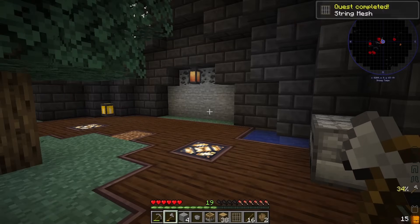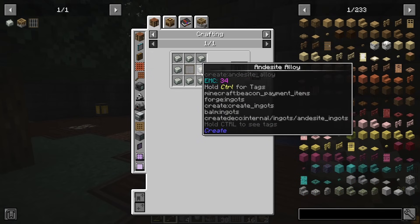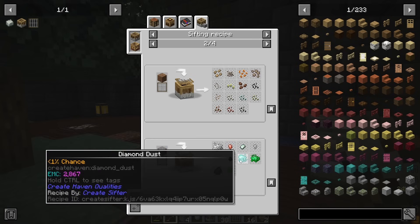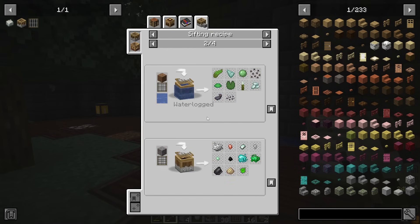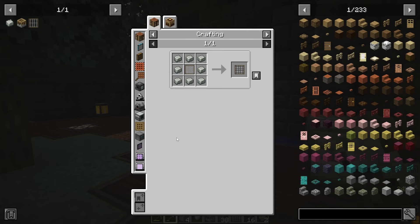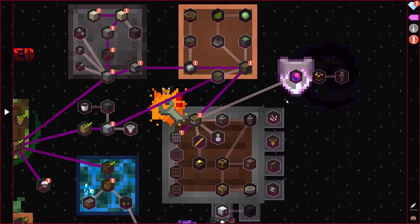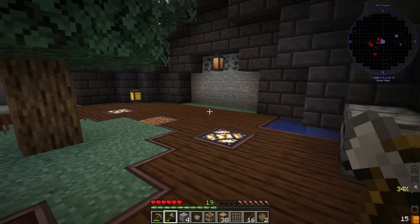The way you get casing is by placing down logs, stripping those logs, and then taking some of your andesite alloy and right-clicking it on. Now all we need to do is make the sifter, because we have all that stuff. Sifter - craft - indeed, wonderful. Now that we have the sifter, we're going to need to get a string mesh, and this is where having the string from earlier comes into play. Let's go to string - boom, and that's good to go. Now let's see how we upgrade these into an andesite mesh. Just surround it with andesite alloy.